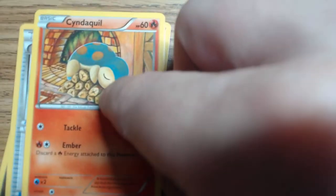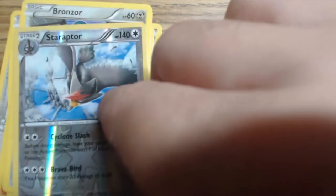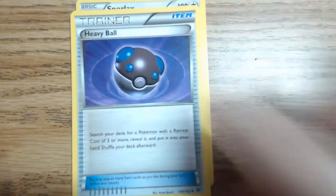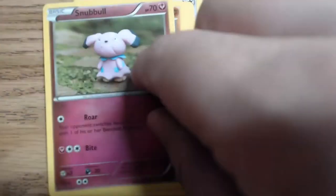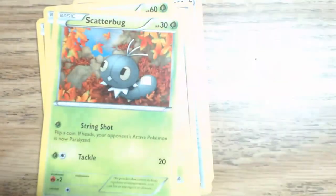Okay. Cyndaquil. This one is a Mewtwo pack — this one's a Mewtwo. Snorlax, same Heavy Ball again. I'm feeling this one. This is a Mewtwo pack, let's see what Mewtwo does today. Seems so far no hollows, no stuff.